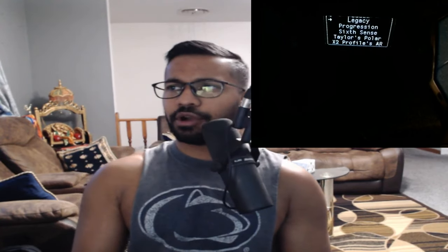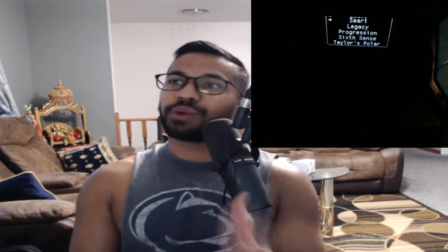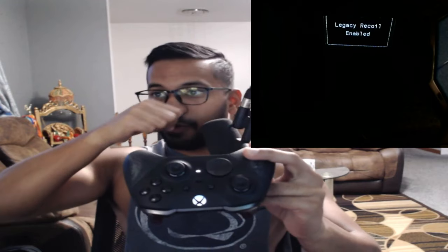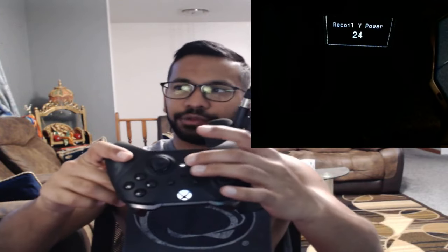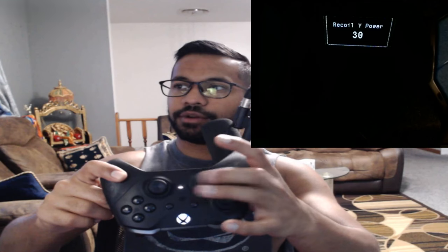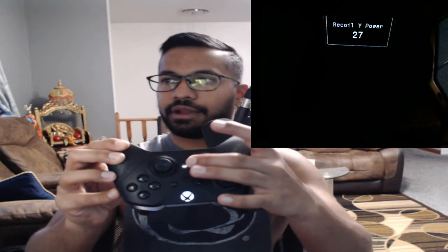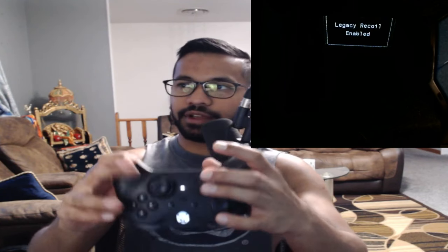Inside of here there's many different anti-recoils you can choose from. You got Smart, Legacy, Progression, Sixth Sense, Taylor's Polar, and 2X profiles for AR. I know a lot of you guys have been asking for this, so that's why it's in here. Personally I just use Legacy, so I press A on Legacy. In here you can see Legacy Recoil — just go ahead and press A. To disable or enable things it's just left or right on the D-pad. To scroll inside of the Legacy Recoil just press down. You can see recoil Y-Power — Y-Power means vertical values. I only adjust this, and for most guns 28 works perfectly fine. X-Power: make sure you always put it at zero. You can go ahead and increase or decrease. This script does allow you to go negative values for anyone that plays inverted. Just put it anywhere at 28 and you're going to be fine. Rumble Mode is rumble anti-recoil — you don't need that. ADS hip fire. Just make sure your Legacy is on — that's the anti-recoil done.